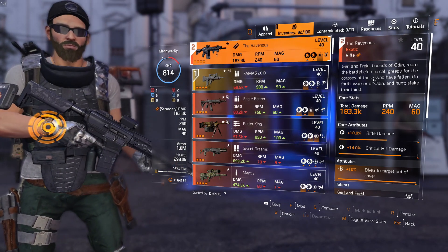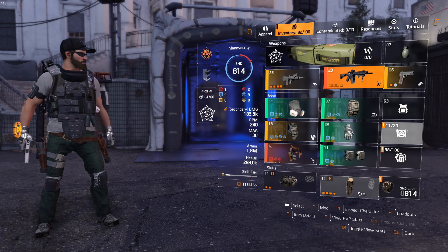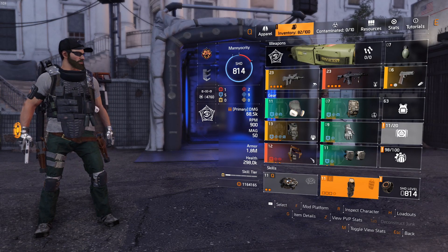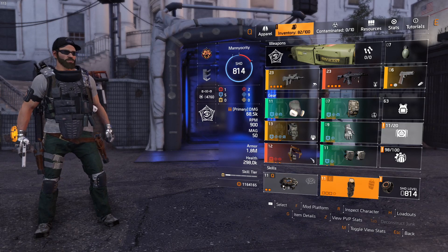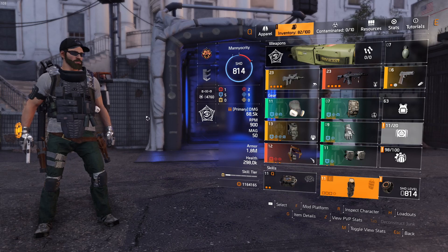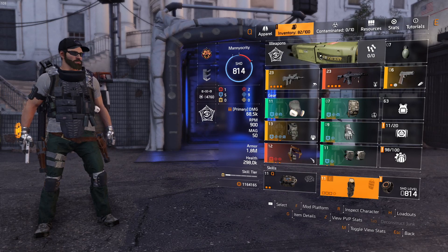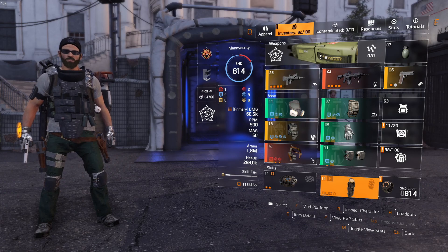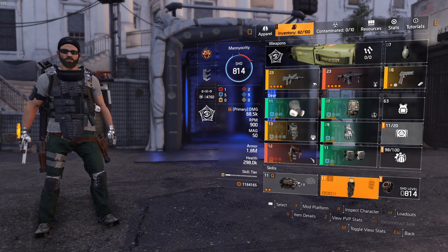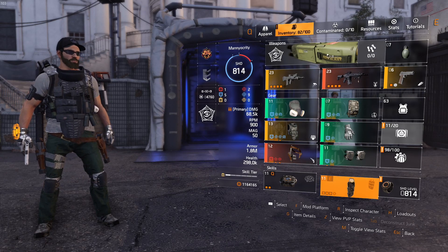I'm also running the Ravenous, which is used to stagger the boss — we'll go over that in a bit. For skills, I go with the Decoy and the Bulwark shield. You need the Bulwark, and the Decoy is really helpful. If you don't have the Ravenous, you'll need concussion grenades and possibly an explosive sticky mine to stagger the boss. I'm running Technician specialization — when I deploy my Decoy, people within five meters are resistant to shock, which the boss actually has a shock ability. If you have your shield deployed, you're also not going to get shocked. That's why I chose Technician.